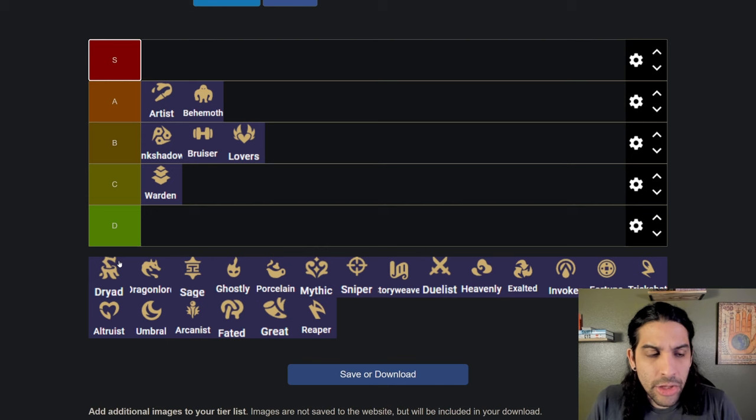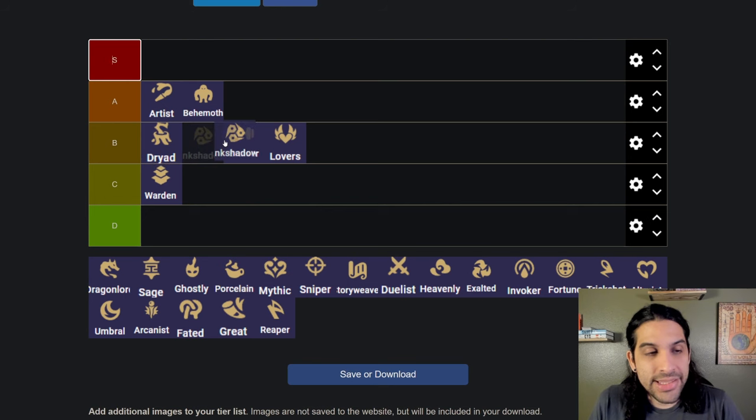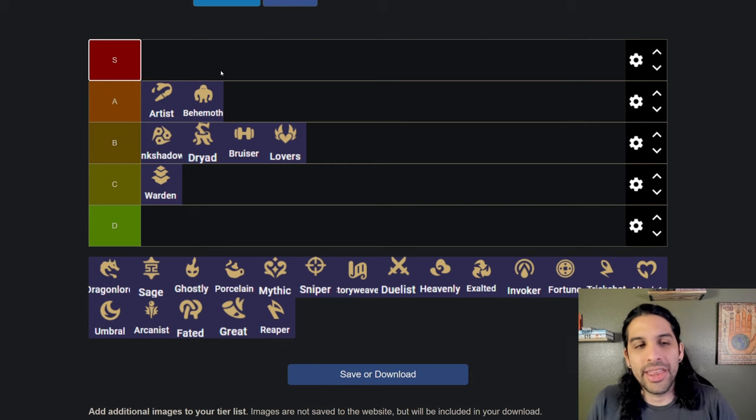Dryad has a lot of success with the Narre comp, and Kindred is a little bit better because she just got buffed in this last patch. I've seen Dryad have a lot of success but I'm not a big fan myself — it's very dependent on whether you're able to three-star your units, especially Narre. I'm going to put it in B tier, above Bruiser. I think the Ink Shadow units are just a little bit stronger for the most part.